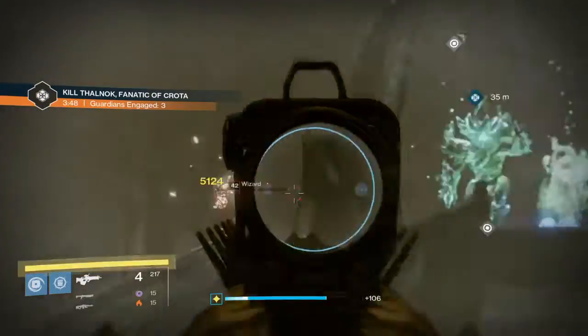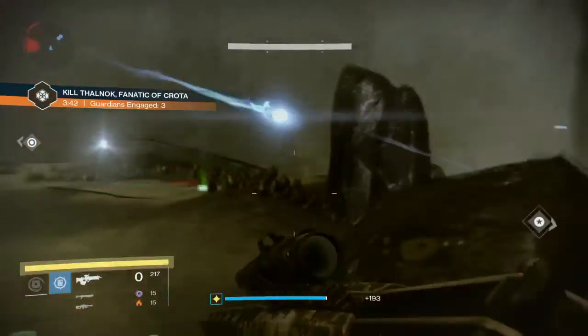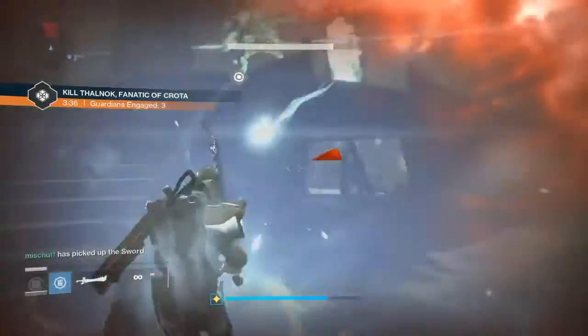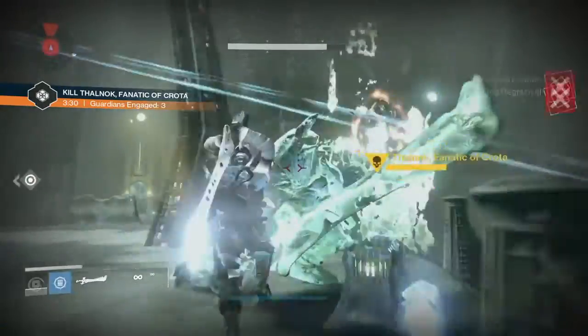This week in the Court of Oryx, the Tier 3 boss you will be facing is Thalnok, the Fanatic of Crota. This is also referred to as Baby Crota for the similarity this Tier 3 boss has with the final boss in Crota's End, Crota. If you're looking for a tutorial on how to take Thalnok down, follow the link being shown now.